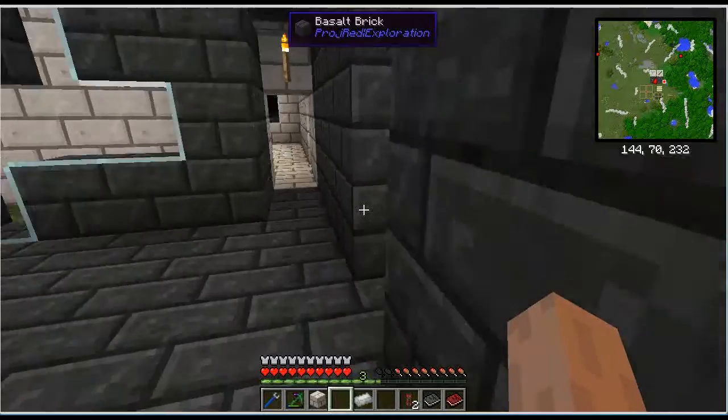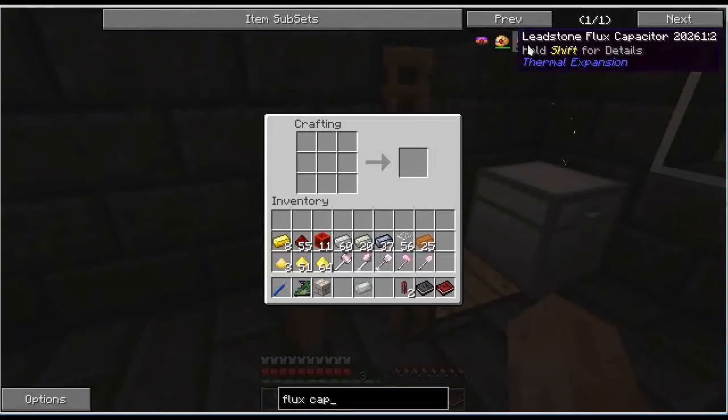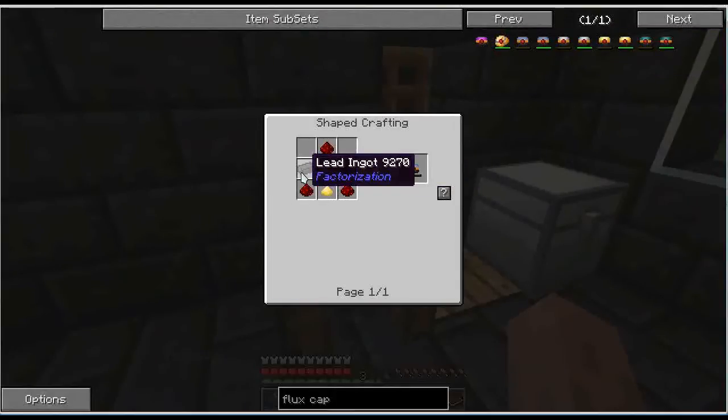So how do we get these tools to have the flux modifier? We can add flux capacitors to them. Flux capacitors are basically batteries for Thermal Expansion 3. For a long time they didn't have batteries — just the redstone energy cell. But now they have batteries that can be charged in the energetic infuser, and they can power most of the machines. It's handy if you want to take power with you.